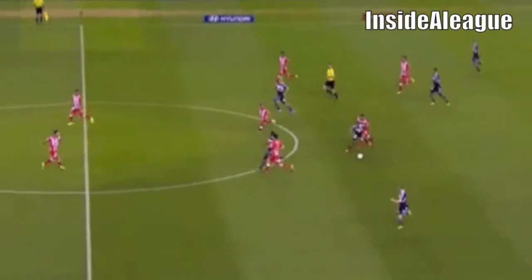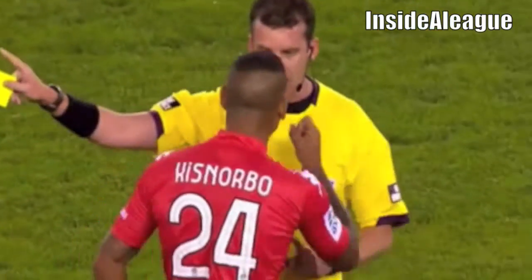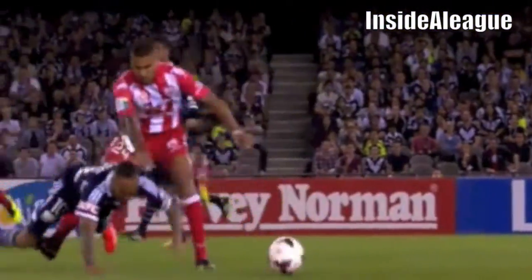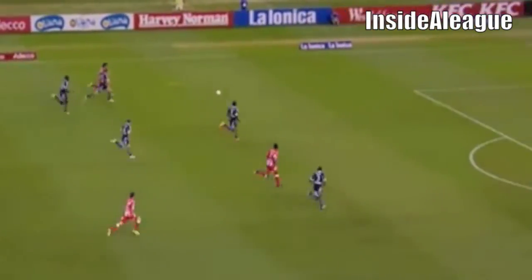Looking to launch the counter. Archie Thompson trying to weave his way through traffic. It's a clumsy challenge by Kisnovo — he's pointed out it's his first foul of the contest. Peter Green says it doesn't matter. It was a good situation ending up for Melbourne. It was more clumsy than anything, a little bit sloppy from Troisi.